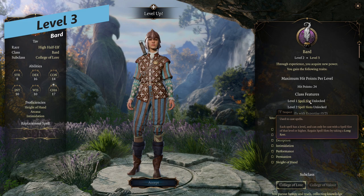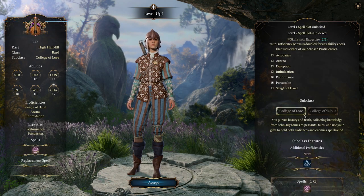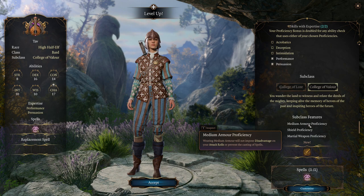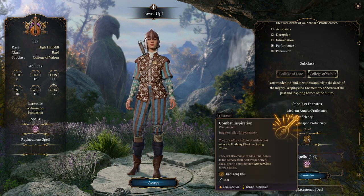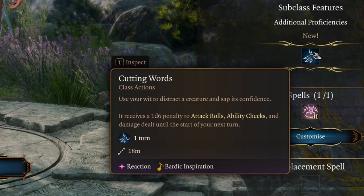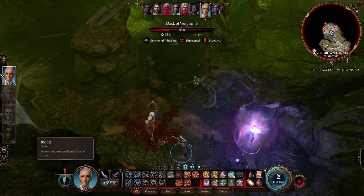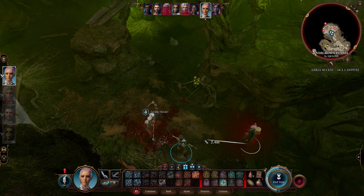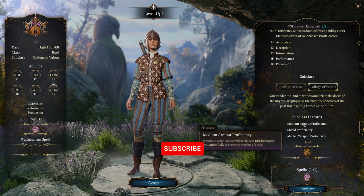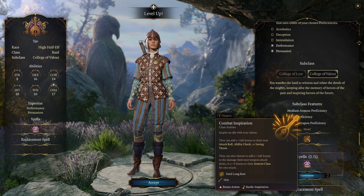At level 3 you make the main decision: your subclass. You can choose College of Valor or College of Lore. College of Valor shifts your playstyle to a more melee-focused Bard, with proficiencies in medium armor, shields, and martial weapons, plus Combat Inspiration. College of Lore gives you Cutting Words as a reaction to debuff enemies, and since it's a reaction you can use it alongside your bonus action and action in the same turn. We're going with College of Lore here. For a College of Valor build, I'd put more points into strength, maybe dropping dexterity to 10 or 12 and building a strength-charisma hybrid.